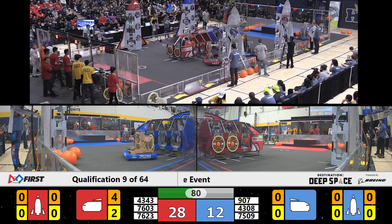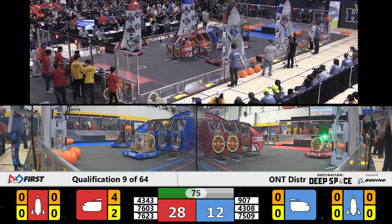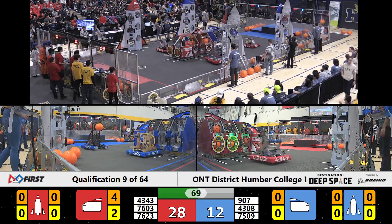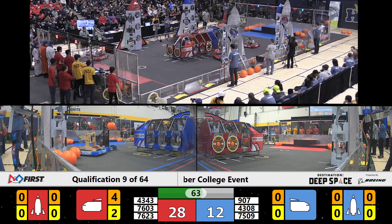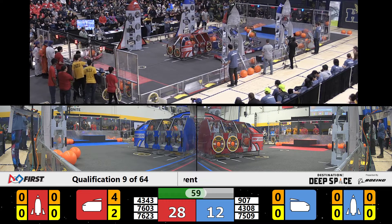Blue Alliance Robot 75-09 has a hatch panel in their possession. They're going to try and put it on the Blue cargo ship — that's going to get them two points if they can get it on and secured onto the hook and loop tape. Absolute Robotics has a cargo in their possession still. Looks like they're having some difficulties with their robot, not quite being able to maneuver all the way around the field to a scoring position. Let's see if they can figure it out.